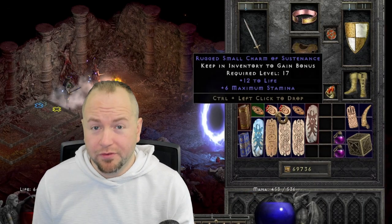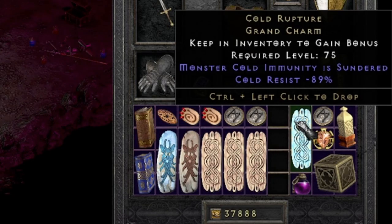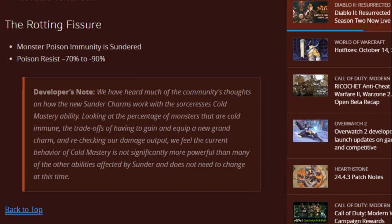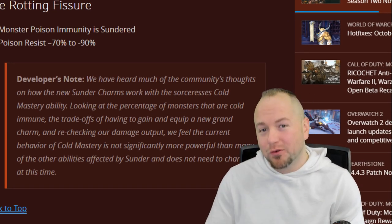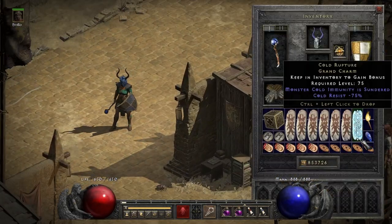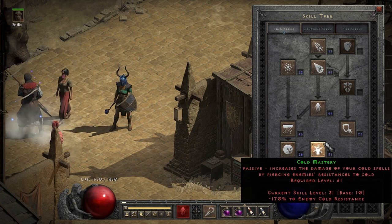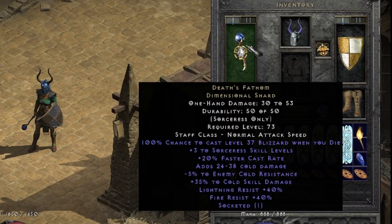As we saw in one of the last videos I put out, there's certainly an argument for saying that Sunder Charms are indeed budget. In my experience, Cold Sunder Charms tend to drop significantly more than the others — it's almost like they wanted this build to be a thing. Although Blizzard said Cold Mastery is working as intended when this patch launched, I wouldn't be surprised if Blizzard ate those words in the future. The real broken part of this build comes from the interaction of Cold Mastery with the new Sunder Charm. Cold Mastery is not nerfed with the new 1/5th changes and will continue to rip away monster immunities from that 95%. Additionally, minus res from items also contributes to this.